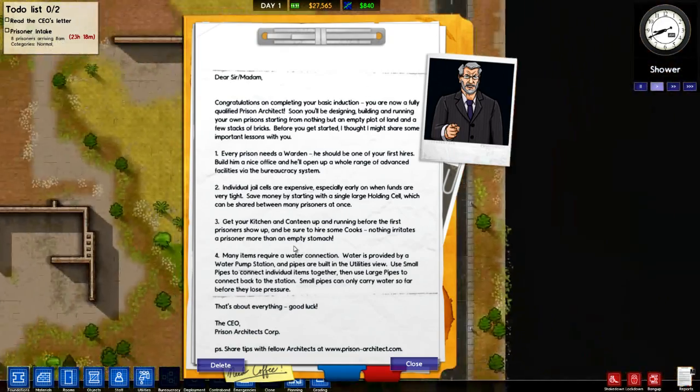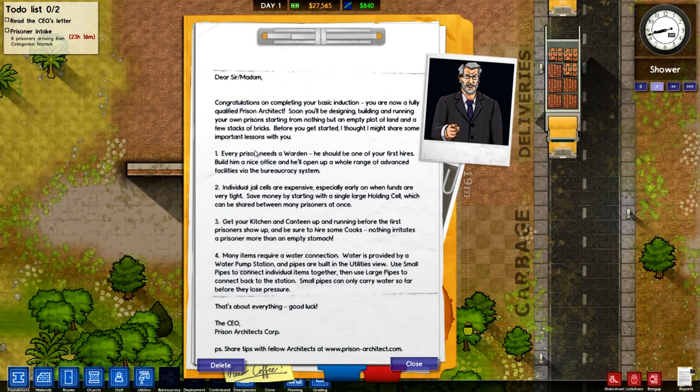The CEO letter is saying every prison needs a warden so you need to get an office for the warden set up and hire one. Individual jail cells are expensive especially early on when funds are very tight - save more money by starting with a single holding cell. But I sort of go against this advice a little bit and go straight for building a cell block, because this gives you access to grants which build up a load of income basically, and you can hire a lot more guards which keep everything under control.